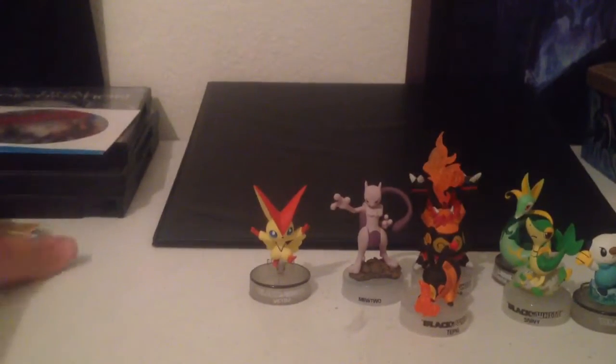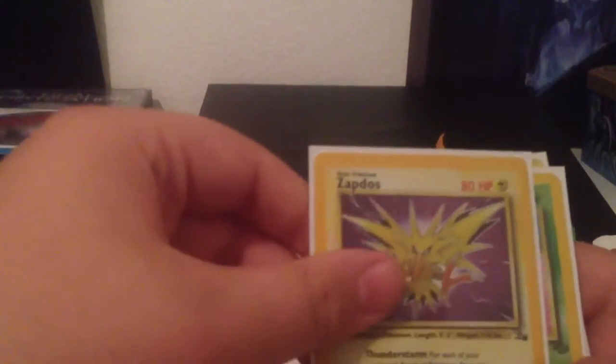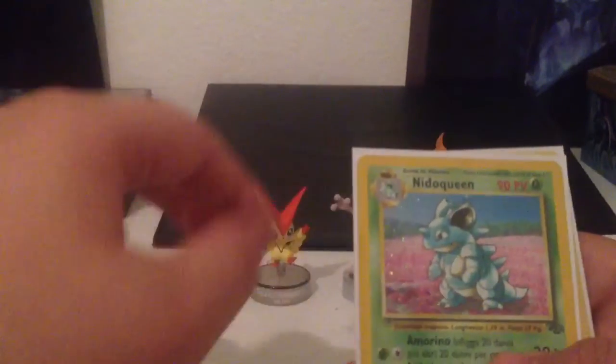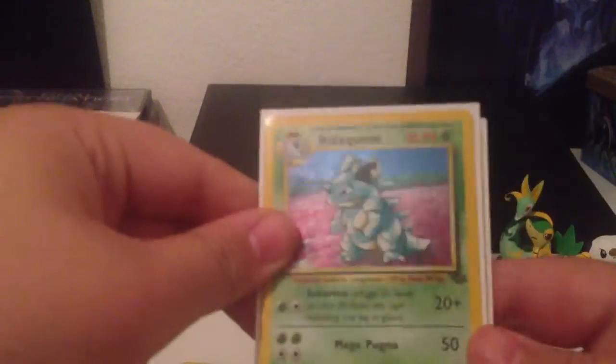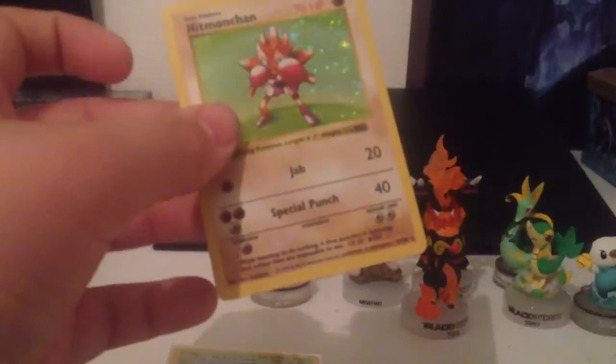I also have these old cards: Impostor Professor Oak, Base Set Gyarados, Base Set Zapdos, First Edition Base Set Machamp, Raichu from Base Set 2, First Edition Dark Gyarados, Zapdos from Fossil, Nidoqueen in a different language, and Hitmonchan. This one's in near-mint condition, just a little bit of edgewear. I looked this card up on eBay and it's going for $10 in near-mint condition.